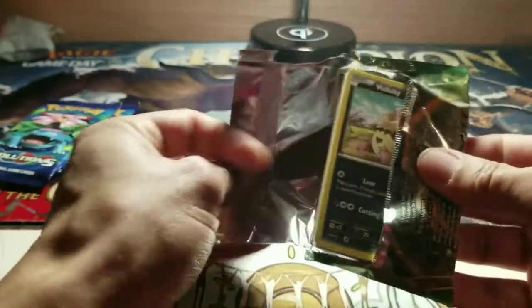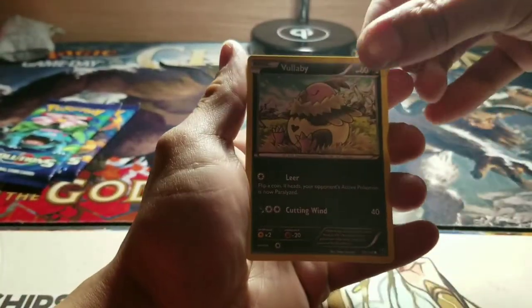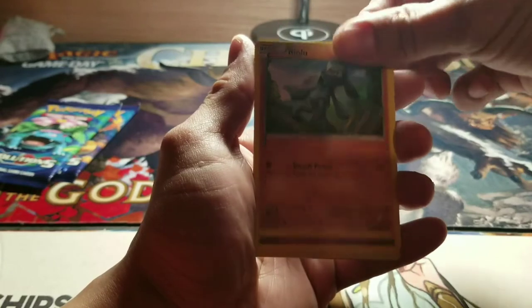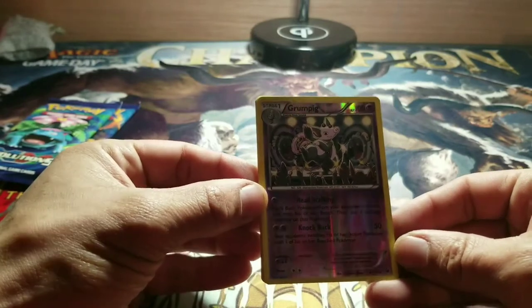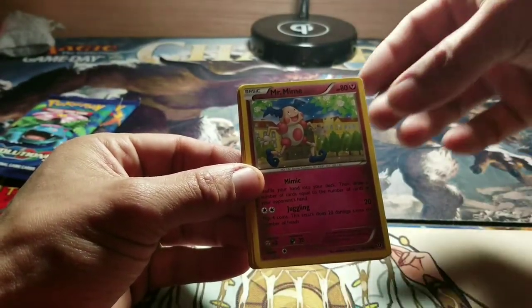Let's see what else is in store. Volcanion. Larvitar. Seel. Rolo. Jigglypuff. And a Grumpig — Foil Rare. And a Mr. Mime.